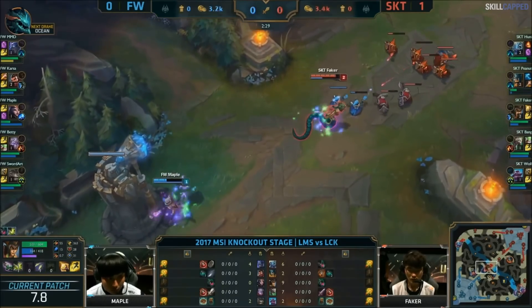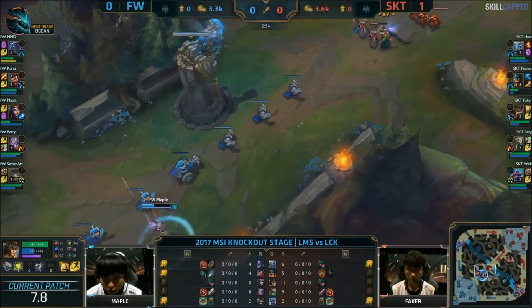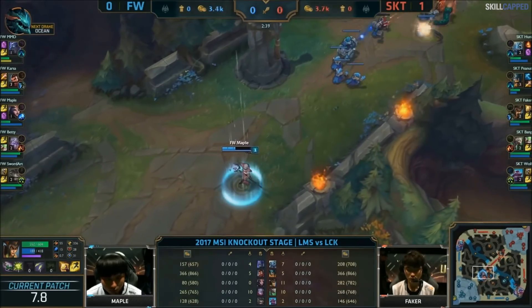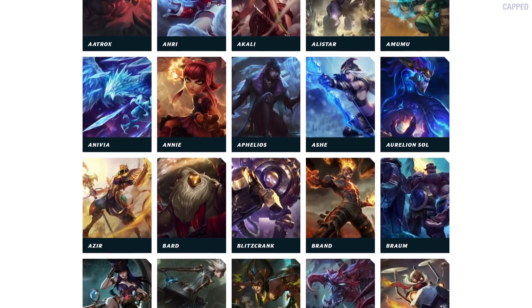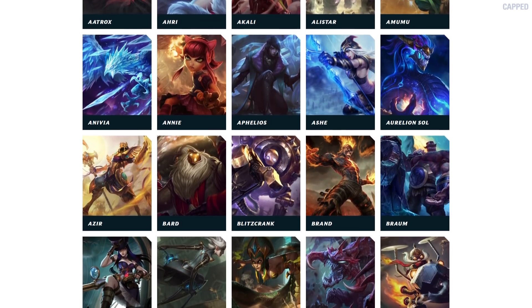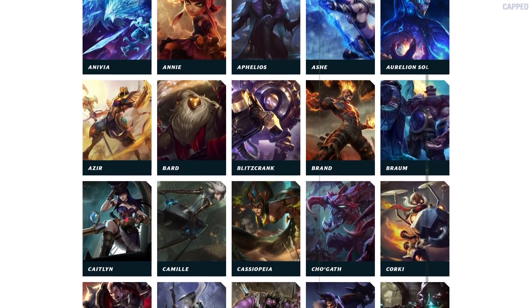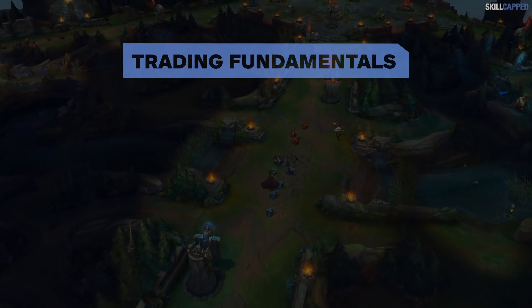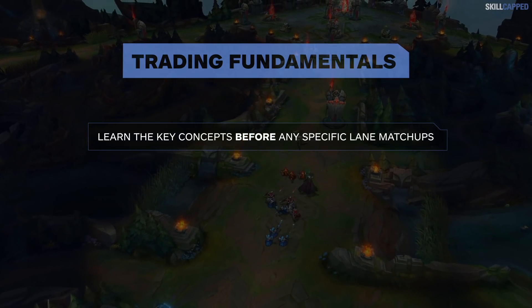Beating your opponent through trades can be one of the most rewarding ways of winning, while also being one of, if not the most difficult things to master in the game. There's no greater bliss than establishing your lane kingdom and getting to say 'mid diff' at the end of the game. Unfortunately, there's an insane amount of different matchups in the game, which change based on levels, items, runes, wave positioning, etc. Learning all of these takes time and is no easy feat. But we can talk about the basic fundamentals that go into almost every lane — the key concepts you need to know before you can even begin thinking about learning specific lane matchups.